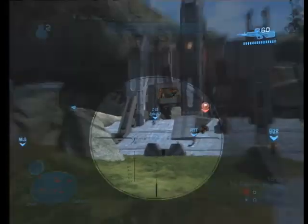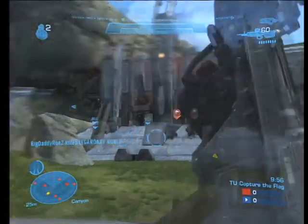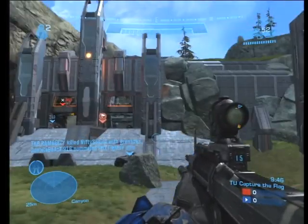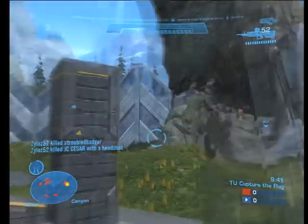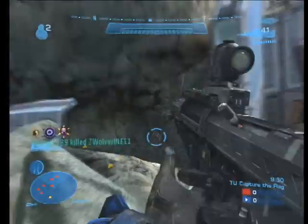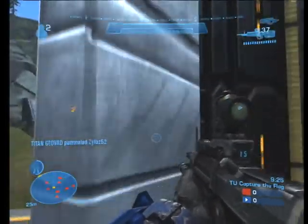I'm conserving my invis but the second I start seeing guys I pop it and start putting shots on them. I notice they're all spawning in their cave, turtling hard up at the top. I call out 'they're spawning rockets, one-shot, one-shot' — MLG cleans that up and I give him cover fire, picking up my Running Riot — that's 15 kills without dying.